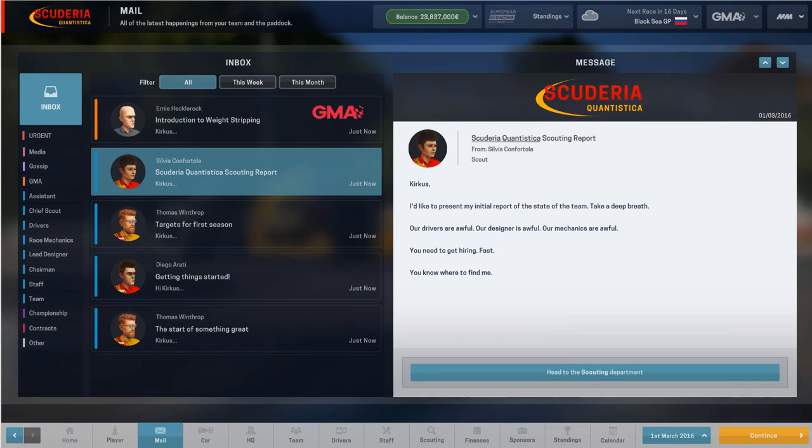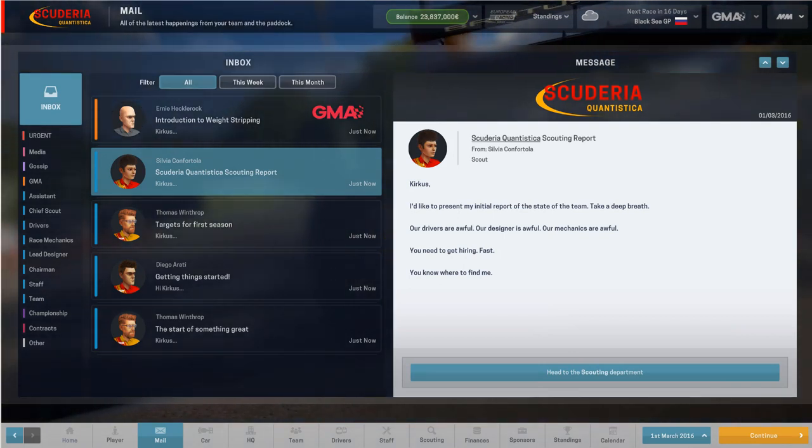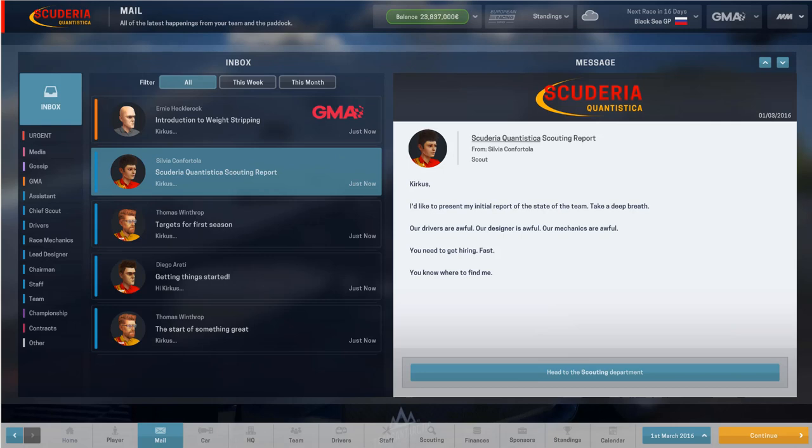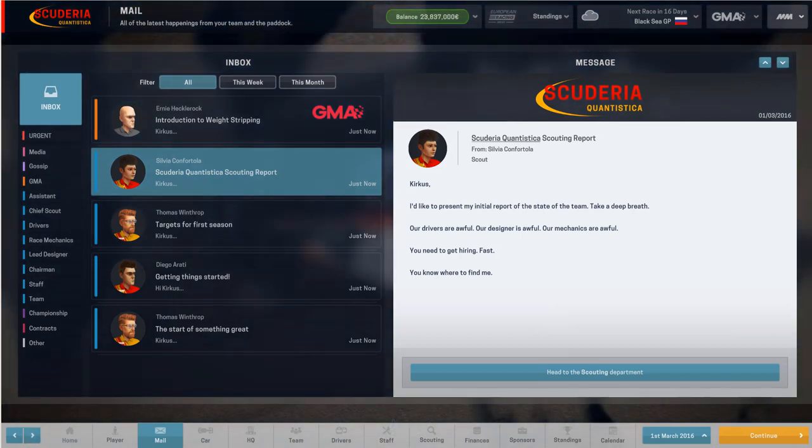Silvia Confortola is my chief scout, and she says: 'Hi Kirkus, I'd like to present my initial report of the state of the team. Our drivers are awful — actually not completely awful, but not great. Our designer is awful. Our mechanics are awful. You need to get hiring fast. You know where to find me.' Head to the scouting department, which is also available down there. That is something we are going to do before we hit the continue button, which will cause time to start moving along. We are currently still on the 1st of March 2016. But as much as I respect my chief scout's opinion, we are not going to go directly to scouting just yet, because first we need a plan.